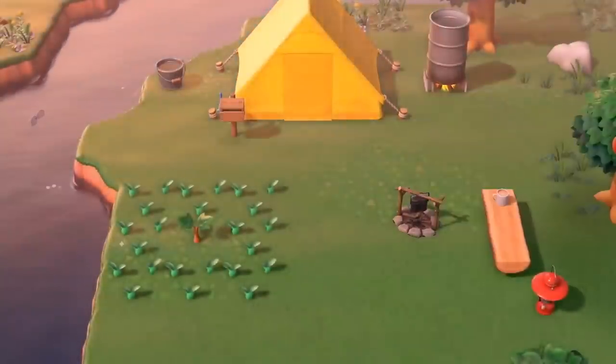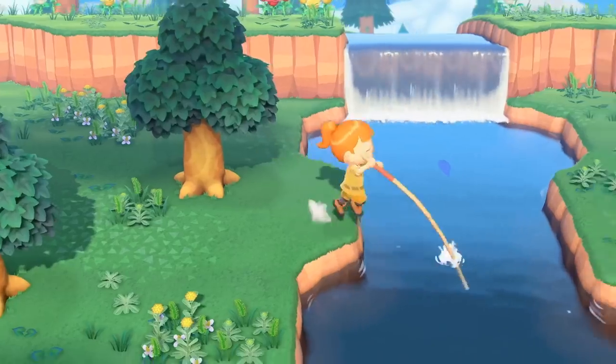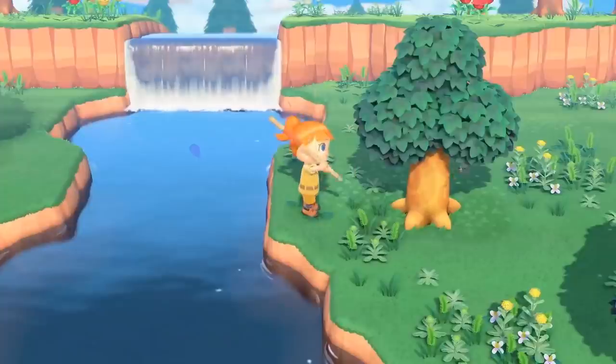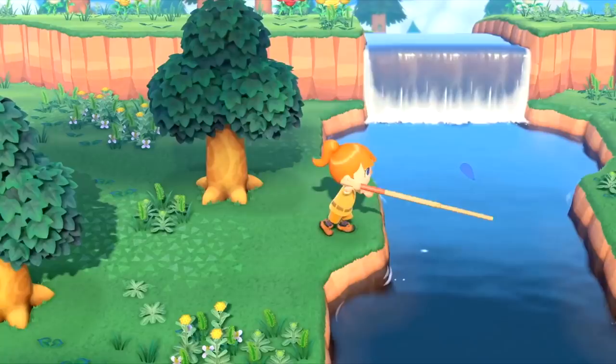The next scene is very interesting — we see the villager almost pole vaulting across the river, which is really fun looking. Since this is a deserted island, chances are there won't be any bridges until we make them, so we might actually need to use this method to get around.